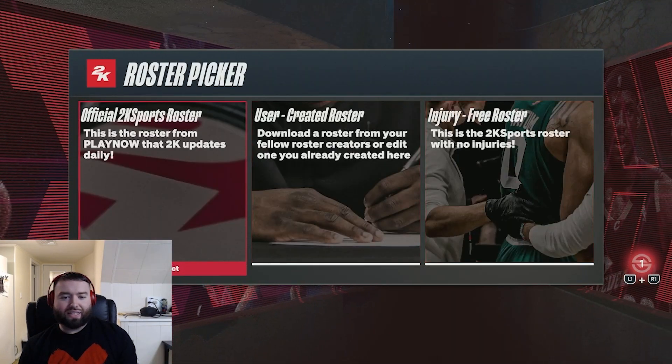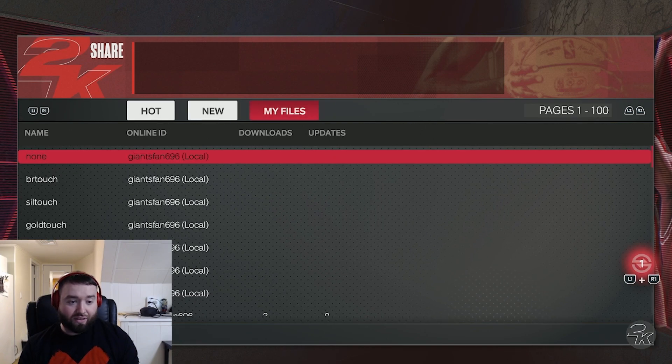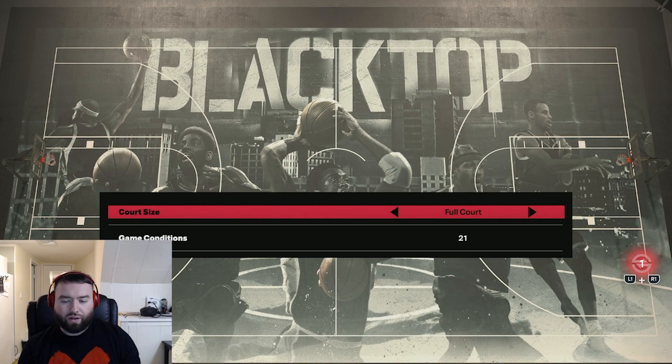I also did one with 73 pass accuracy, which is just the next number below what Bronze would require, with no Touch Passer on them at all. They have no pass style on either — I'm not a big fan of pass styles. I think you get better animations without one. So let's get into it.